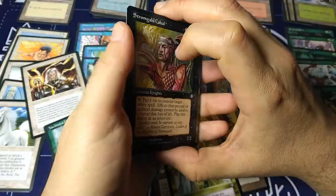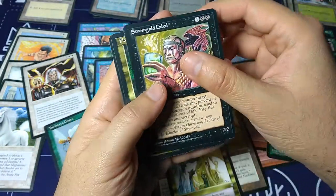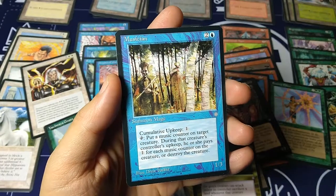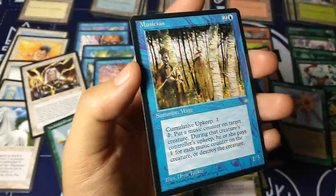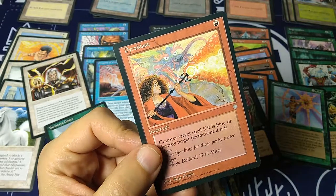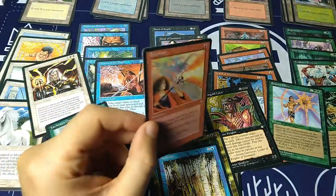As for the rares, let's go in order of value. Stromgald Cabal, according to TCG Player, is a cool $0.23. Flooded Woodlands can be had for $0.33. And the most valuable rare here, The Musician, at near mint for $0.48. Not that impressive. But here's something interesting — Pyroblast, a common card, is worth over $1. It's for sale at $1, $1.23, $1.49. So a common card worth more than the most valuable rare card.